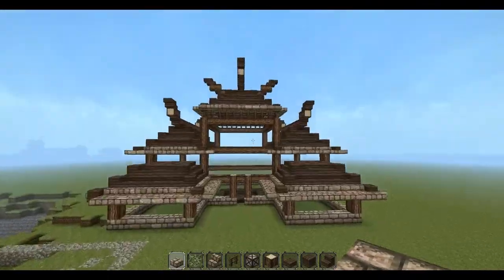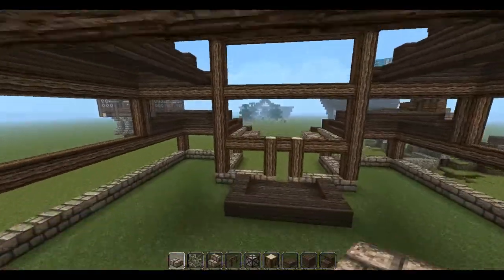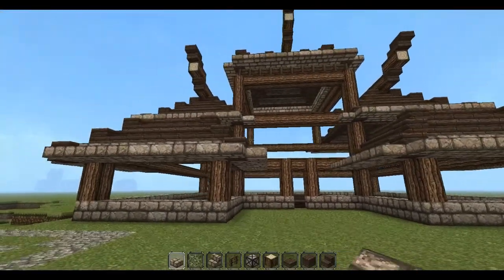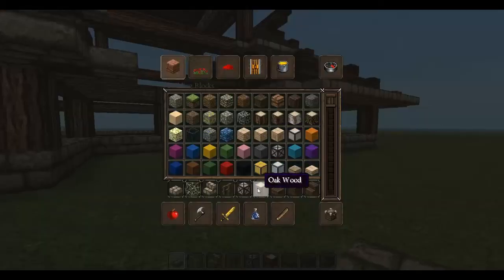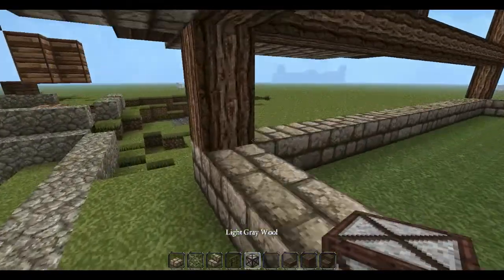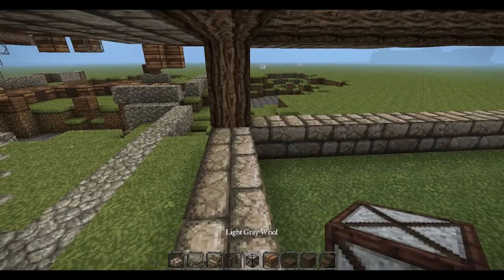First thing we're going to want to do is use the white light gray wool in this texture pack. If you're using default, I would probably suggest using white. It's really hard to do this particular build without using a texture pack. I also want to use the birch wood, so we're going to use birch.